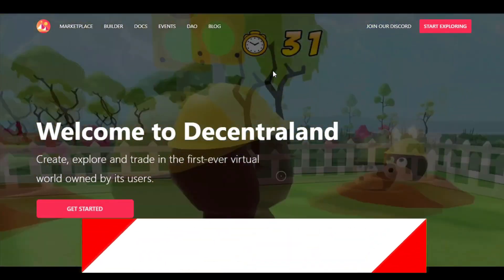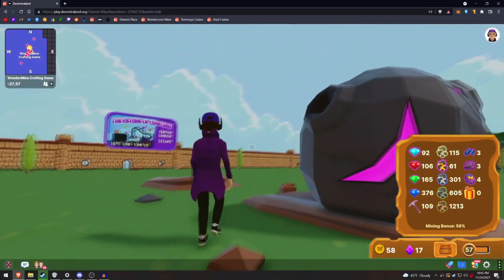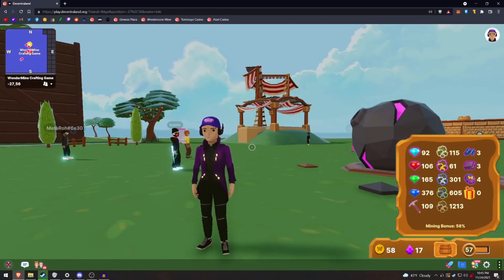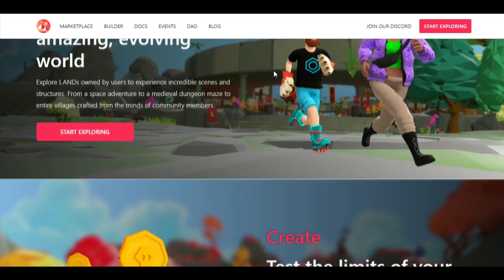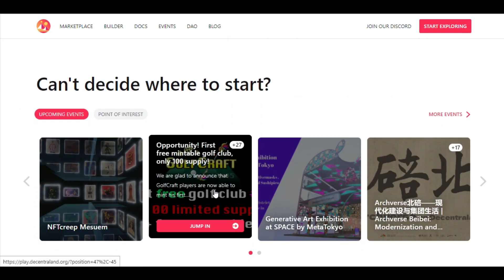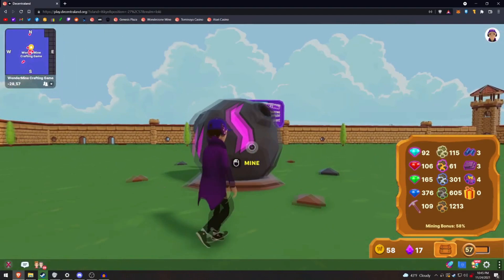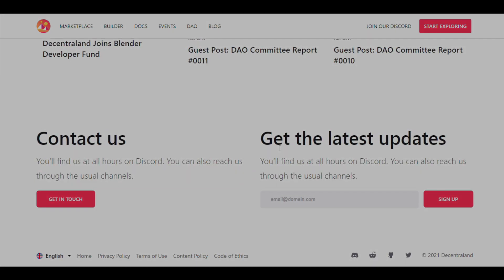Decentraland is yet another big NFT gaming behemoth — an accessible game where players may explore the larger community, design their sceneries, artwork, and even potential developments. Decentraland was one of the first platforms to allow SDK builds from contributors. The marketplace is well known for virtual real estate with a daily trade volume of 330 million dollars. It has its own currency, MANA, with a supply of roughly 2.6 billion units, and a market valuation of over 600 million dollars.